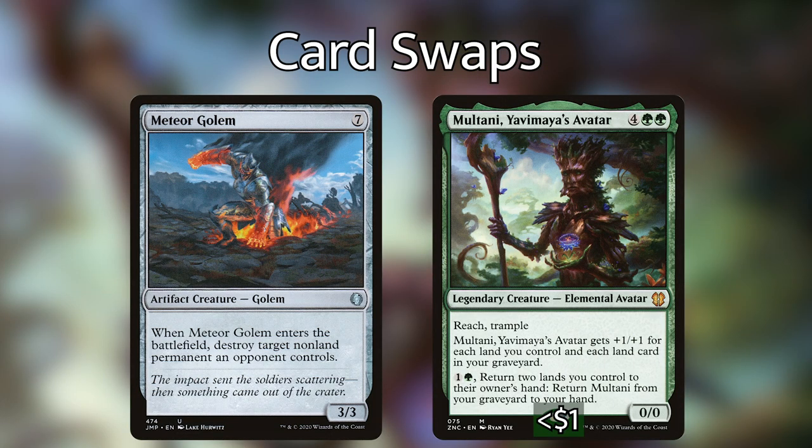Next, I'm cutting Meteor Golem for Multani, Yavimaya's Avatar. Meteor Golem is a decent removal spell but a little overcosted — it can destroy any non-land permanent an opponent controls. The deck doesn't really need it that badly, and Multani is just a better card. Multani has Reach and Trample and gets +1/+1 for each land card we control and each land card in our graveyard, so it can be huge. We can also pay one and a green to return two lands we control to our hand to return Multani from the graveyard to our hand. It's an absolute unit — a massive trampler that can close out games and can be recurred by bouncing lands we then replay for more value.